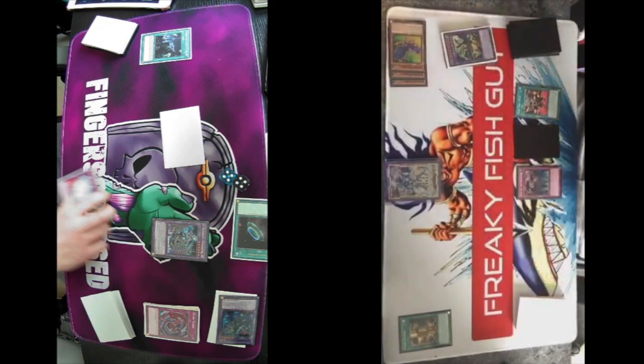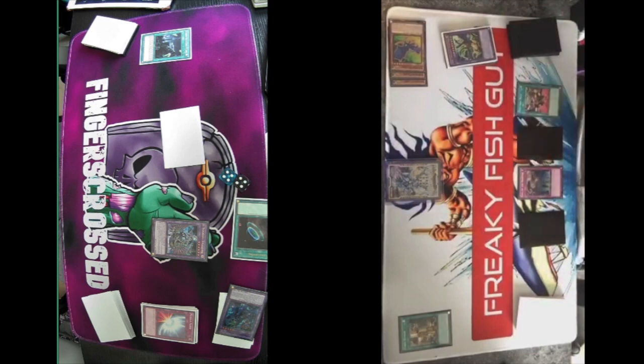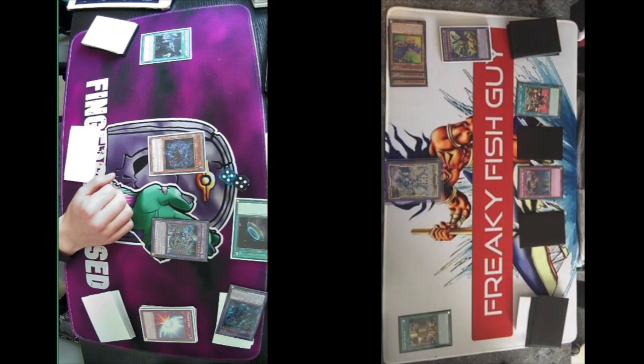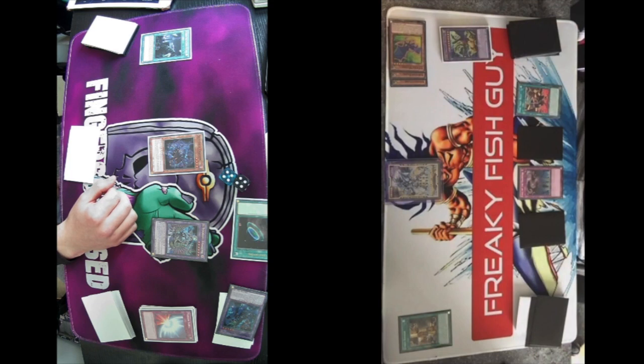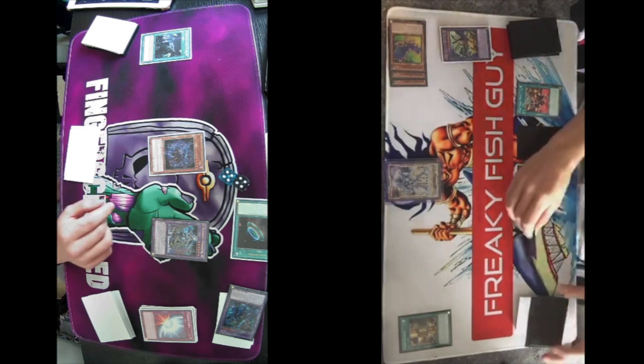Main Phase 2, pass. Draw for turn — that is not a good draw. Flip Shaddoll Dragon: target one card your opponent controls, return it to hand. What are you going to bounce? The set one closest to your Extra Deck.